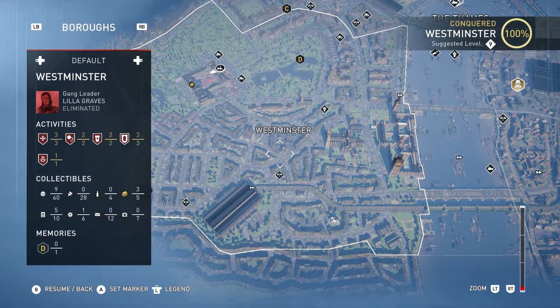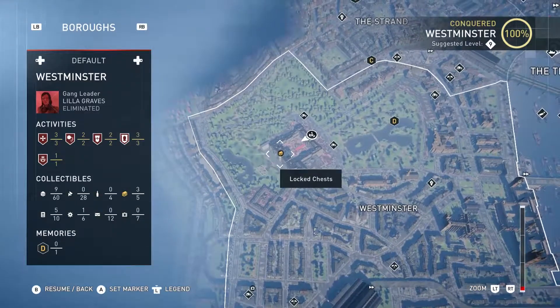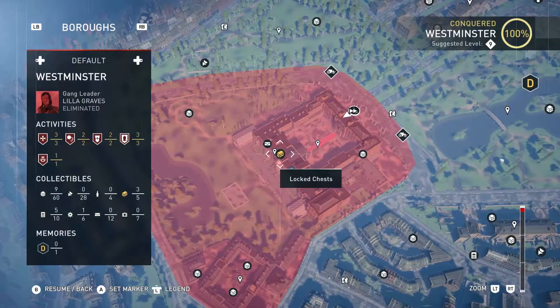Welcome everyone! This video will be showing you how to find the Lignum Vitae. You can find this unique material in the Westminster area within the Buckingham Palace. If you need some extra help, go ahead and follow my character. We'll be starting from the sink point found at the top of the palace.